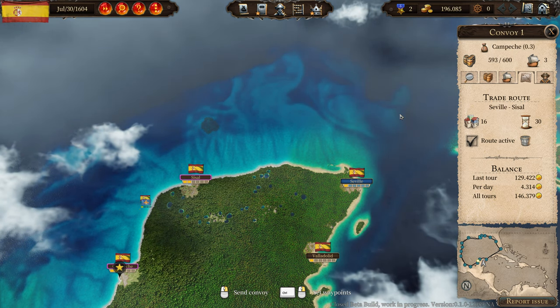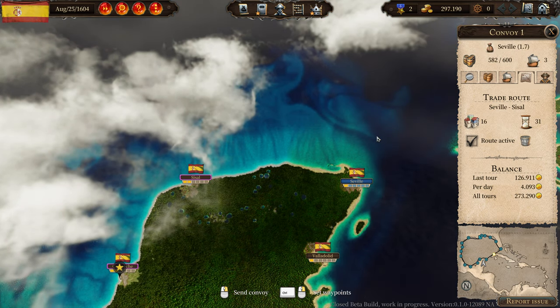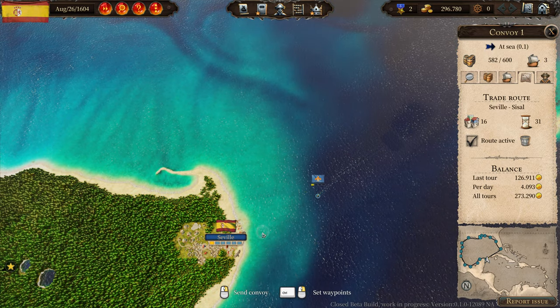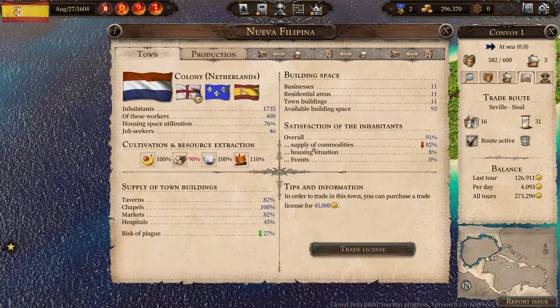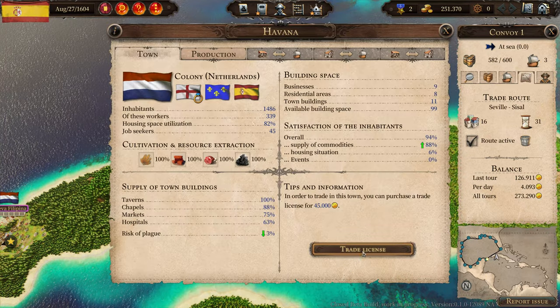After another round we're at 300,000 gold. Now I want to assign a few more ships to this convoy, and I also want to buy a few more trading licenses, which are much more expensive now.